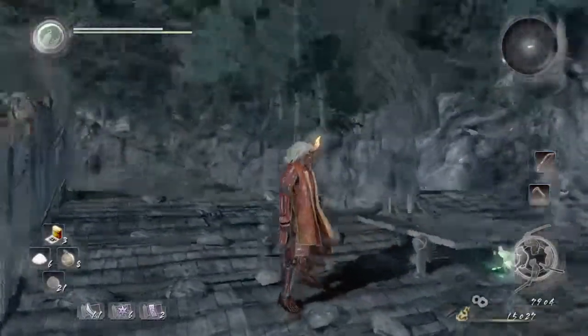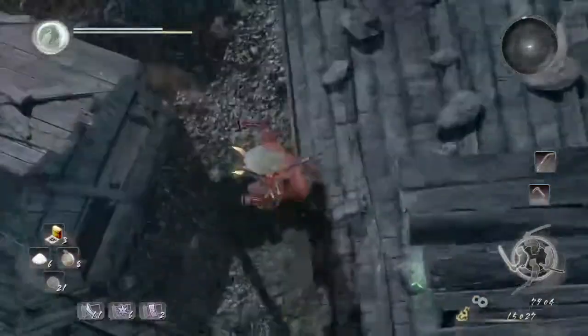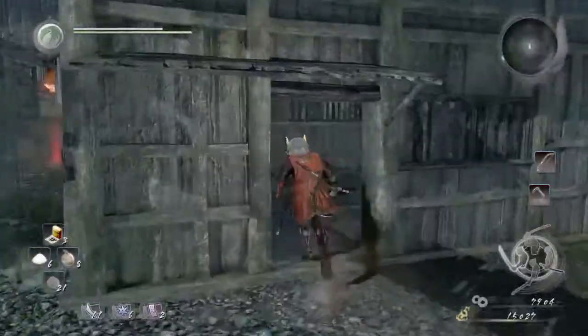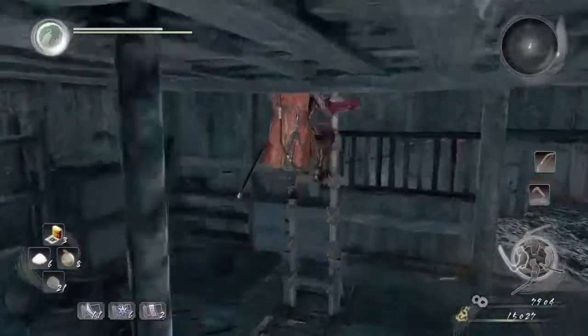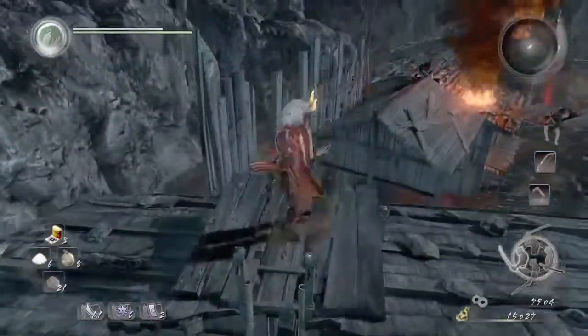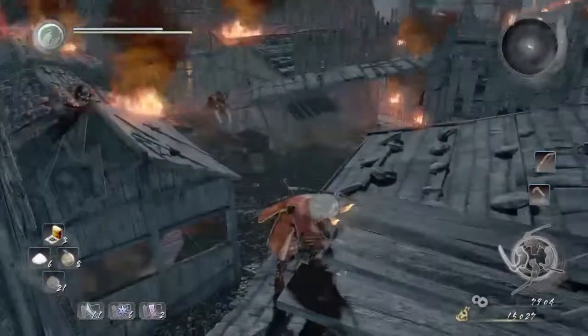Number six — pretty easy to miss, unless you're looking from that direction, then he's very easy to see. Fell off. That's six of them.